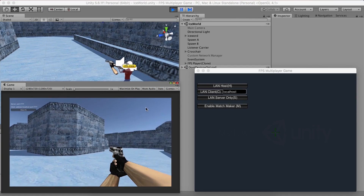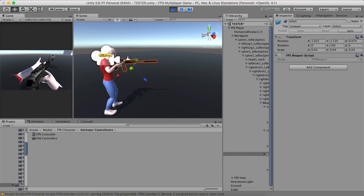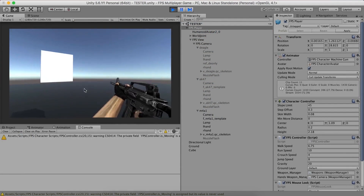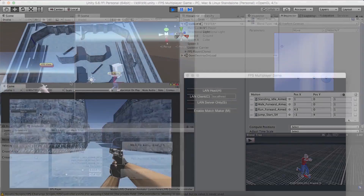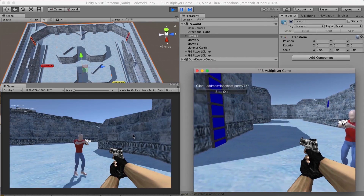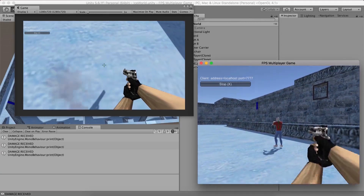Then we will build a first-person shooter multiplayer game where you will not only learn how to control your character with keyboard and mouse combination, how to detect shooting with raycasts, and create advanced animations with blend trees, but you will also learn how to implement all of that with Unity's multiplayer player system, which will allow us to create and find matches and connect players in the game over LAN and the internet.